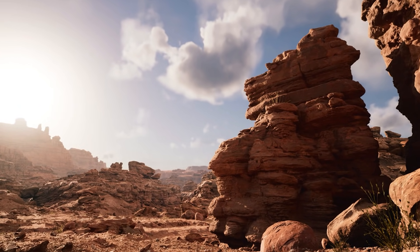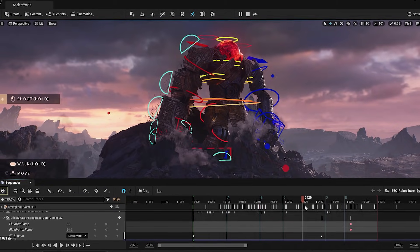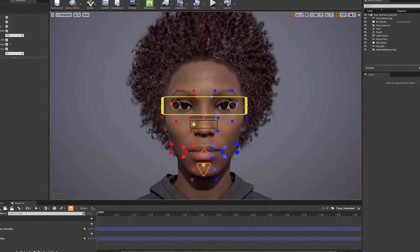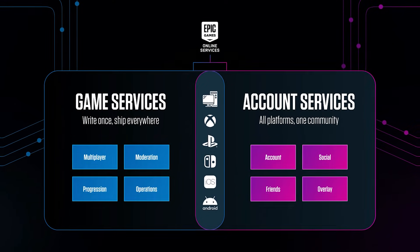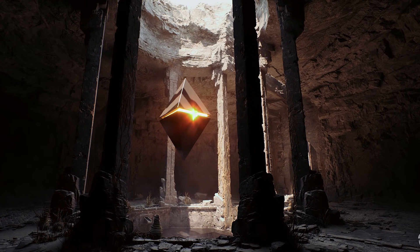GDC's virtual event is coming up on July 20th. We won't be missing out on the fun, and we welcome you to join us for some exciting presentations, including deep dives on MetaHuman rigs, cross-play with Epic Online Services, and a new UE5 technical demo from The Coalition. Visit the feed for more details on the show.